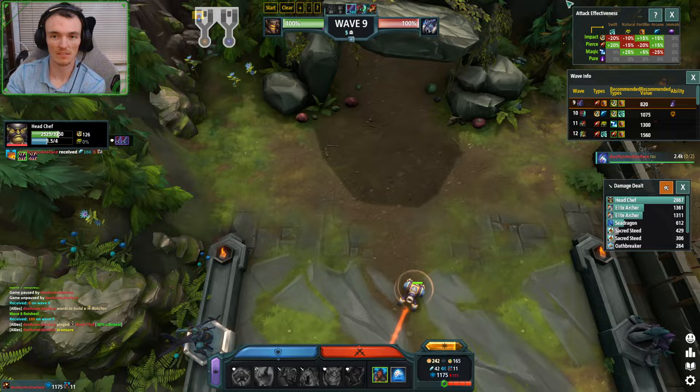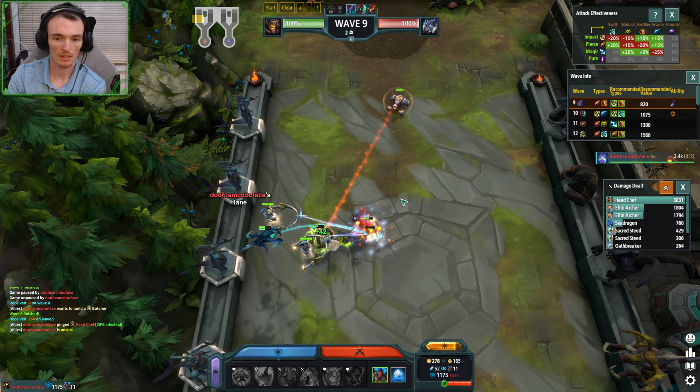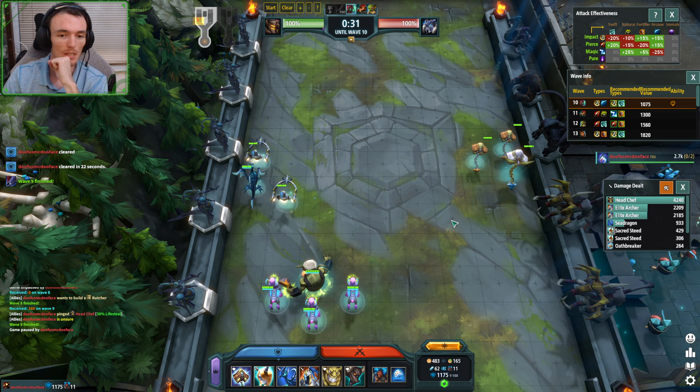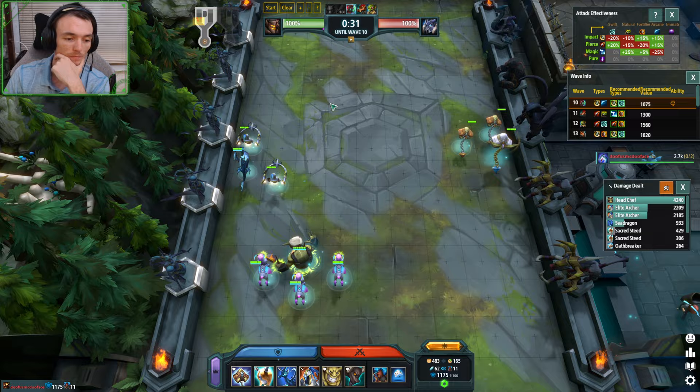Head Chef — best unit wave nine in the game. This is just beautiful. Now this is a baby send — this is not the size send you're going to get on wave nine. But really juicy. I think that's pretty much the basics of how I'd play this roll early.